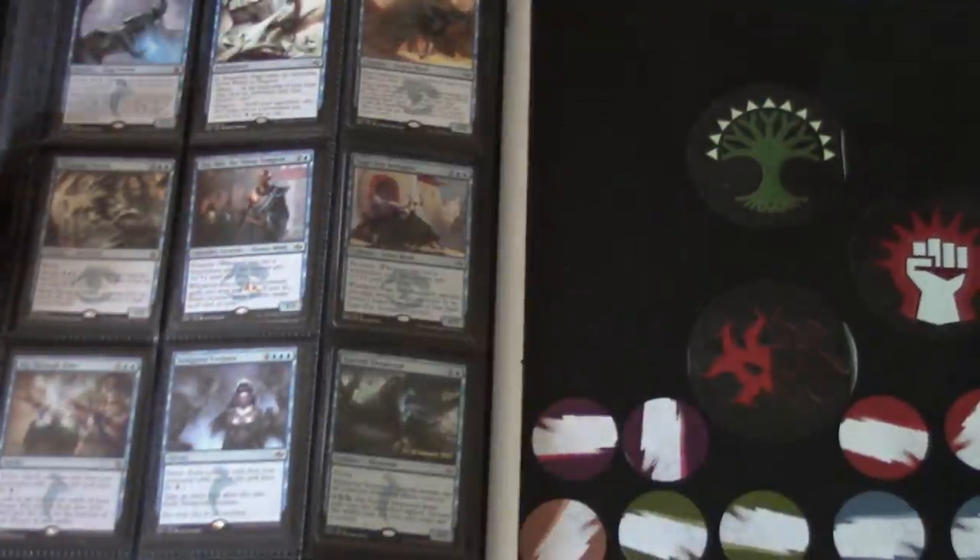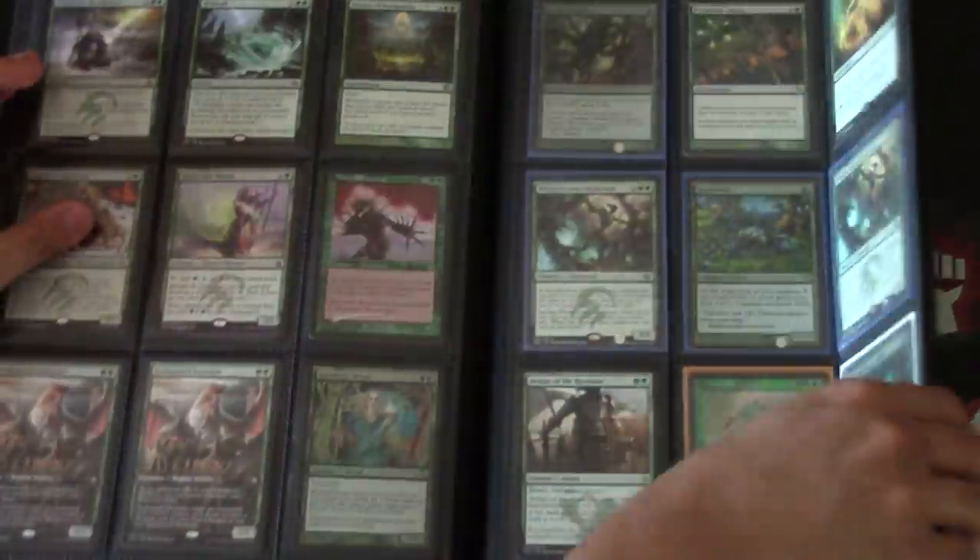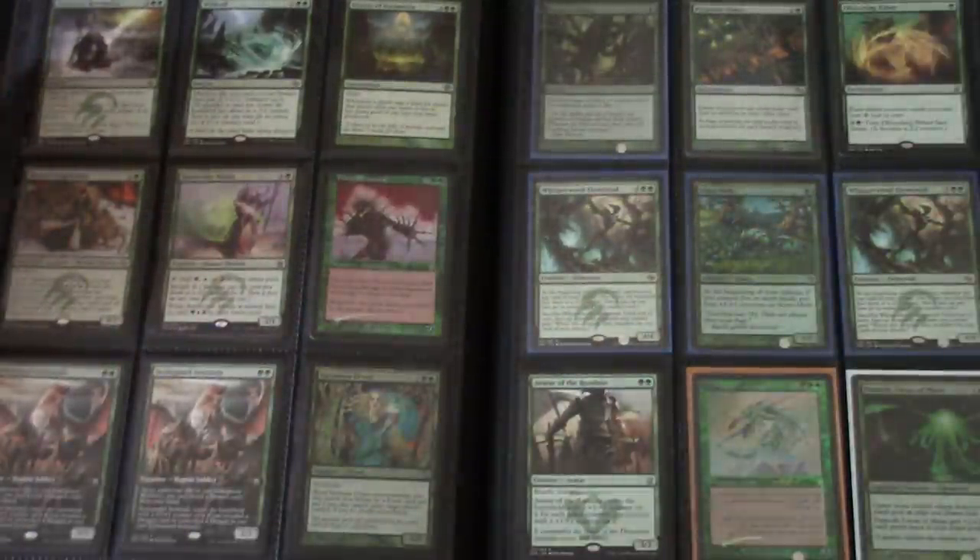I am looking primarily for Fetchlands, Shocklands, or foil versions of them. I will put an emphasis on getting foil copies. So if you want a card that's a tiny bit lower in price, that's perfectly fine. Obviously I'm going to trade for any of that, and I will also take PayPal for the big binder and the more junkier binder. Bye guys.